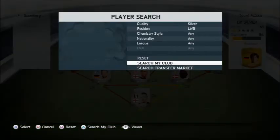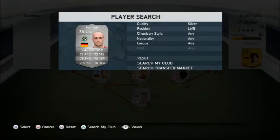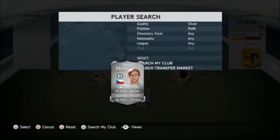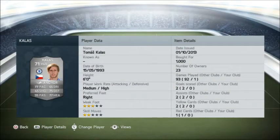Going on to the wingbacks - first wingback we have Panda from Hanover 96, and Callas from Chelsea. Callas is 6 foot, medium to high work rate, so he's going to be quite defensive. Going for 1k, 3 star weak foot. 77 pace, 45 shot, 65 dribbling, 75 defending, and 77 heading. Got Anchor chemistry style on him.